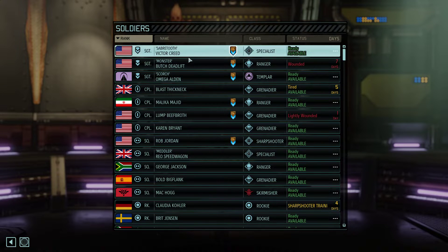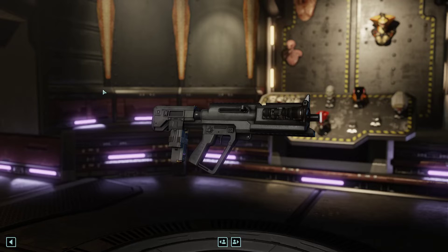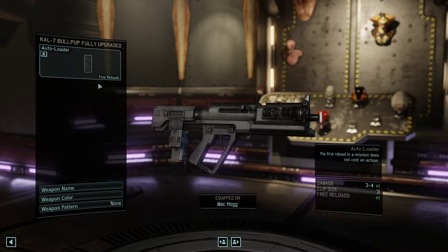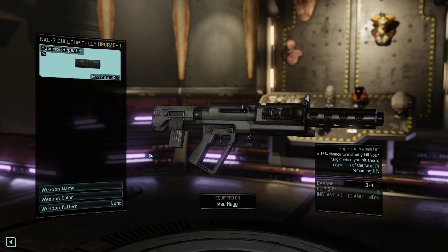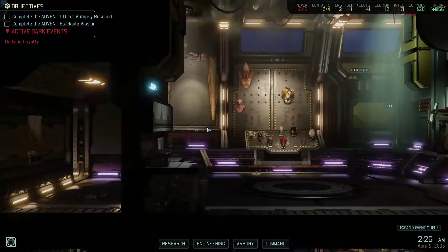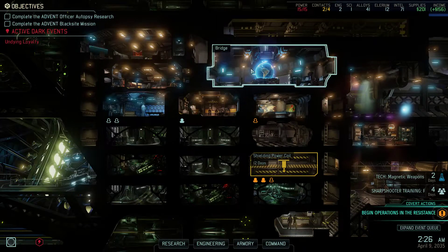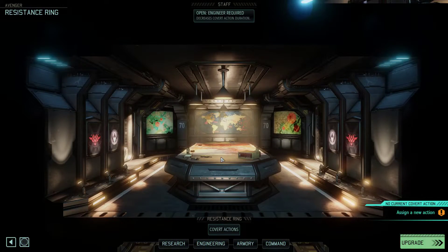I think I had something I wanted to equip on Mackhog. We have an auto-loader — oh, the superior repeater, that's right. The superior repeater, since he can fire twice in combat, can be useful.